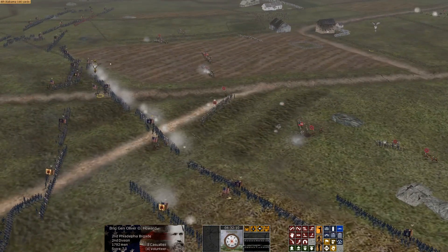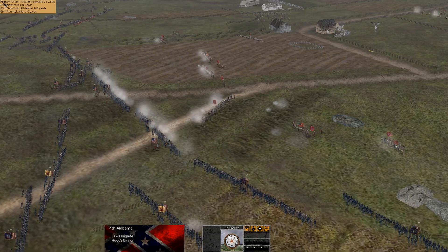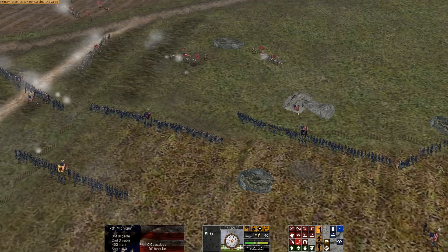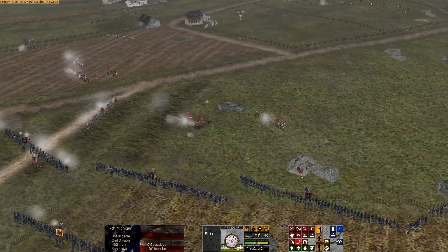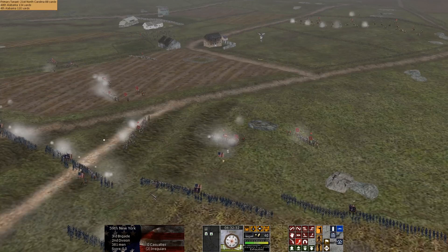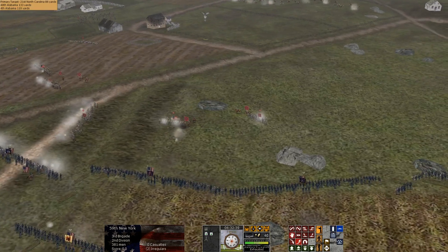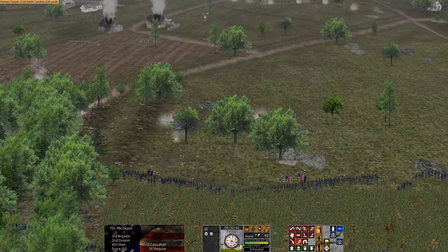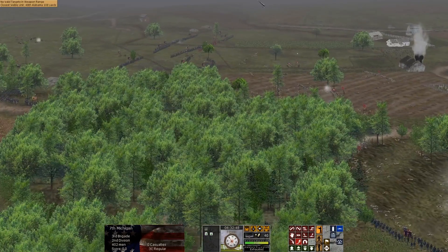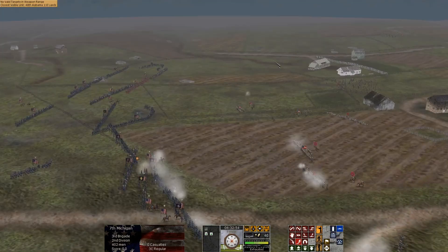You can see Howard's brigade is moving forward on a front. He's got two big regiments pouring fire into the 4th Alabama's flank. The 4th Alabama is returning fire. The 7th Michigan — over 400 men — and over 380 men in the 59th New York are moving forward. They're inside 100 yards — just halt and fire, boys. I would love to play this game with the trees on; it kind of robs the beauty of the battlefield by turning it all off, but I'm not good enough.